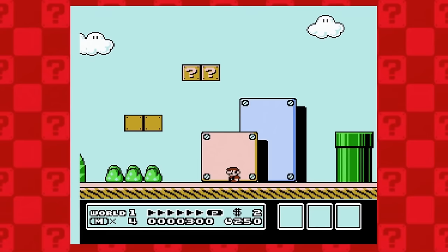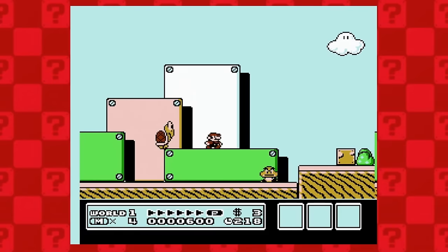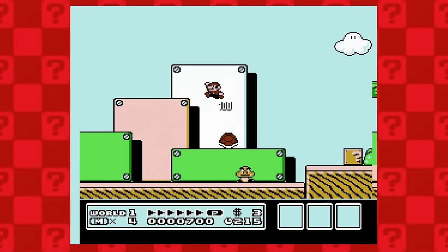Super Mario Bros. 3 now. Surprisingly, none of these semi-solid blocks are very clearly red. But a little bit into the level, we have a nice red Koopa shell.